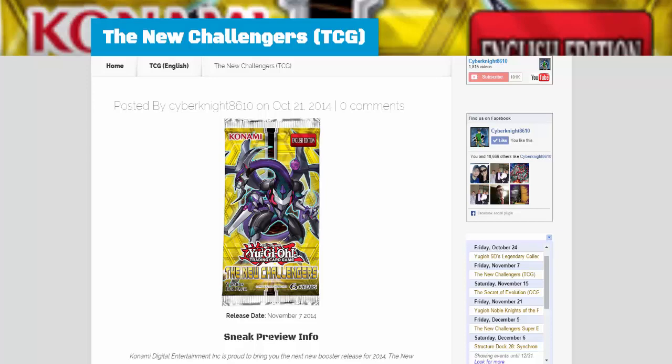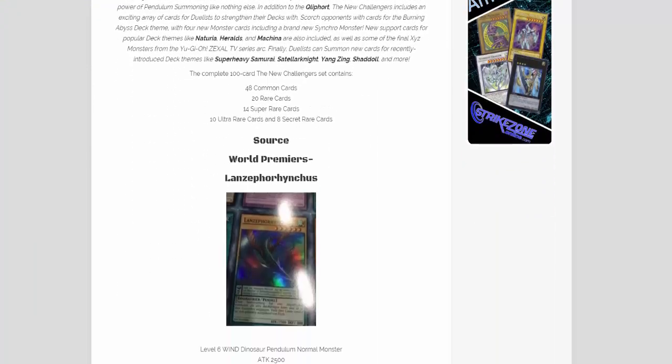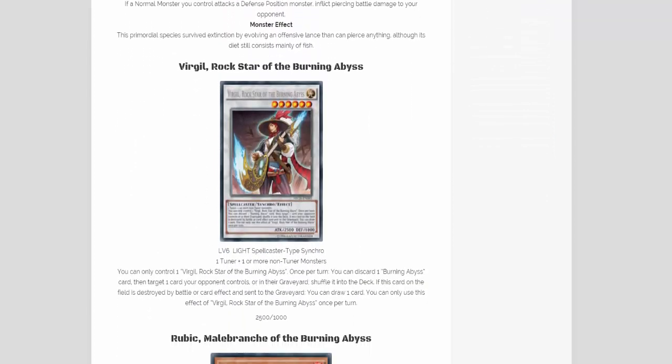What's up everyone, this is CyberNight8610, and two Burning Abyss monsters have been revealed for New Challengers. We already knew about them because of the leaks, but now we have the official pictures of the cards and the official effects too, because it was on the Konami blog.